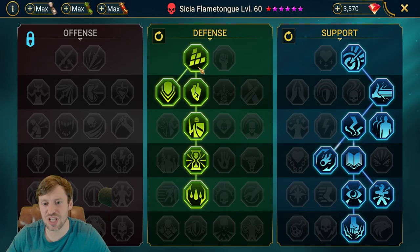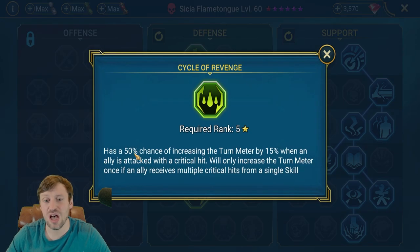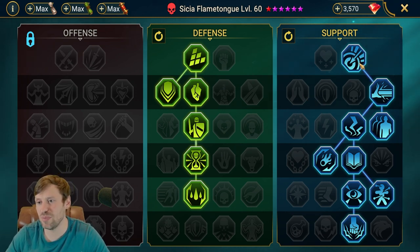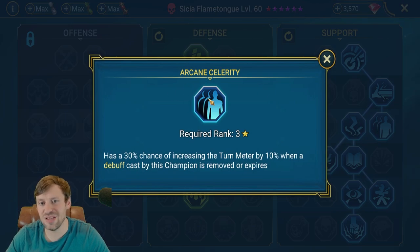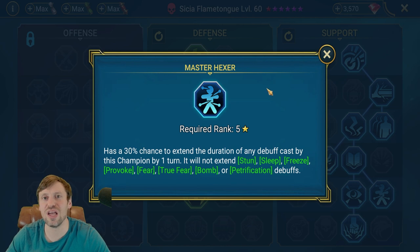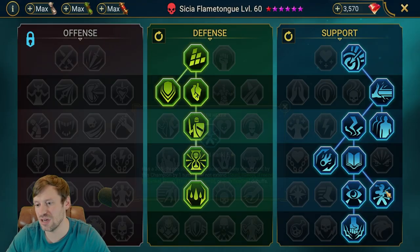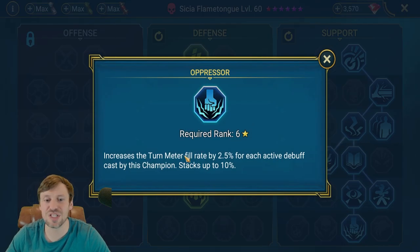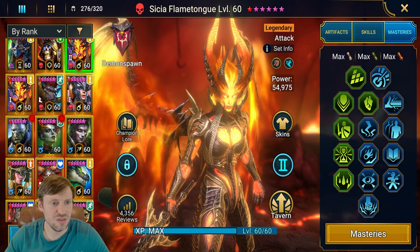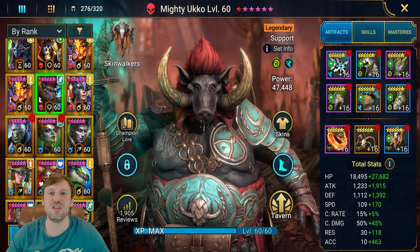For Sissia's masteries — in the defense tree, all the way down to cycle revenge, giving a good chance of increasing turn meter by 15%. Arcane Celerity is another one that helps with turn meter. Cycle Magic gives a 5% chance of reducing skill cooldowns. Master Hexer is a must — we want to increase the duration of HP burn, decrease defense, and weaken. Oppressor is going to increase turn meter fill rate by 10% — that is huge. She throws out so many debuffs, we're going to be super super fast.